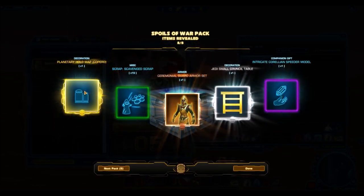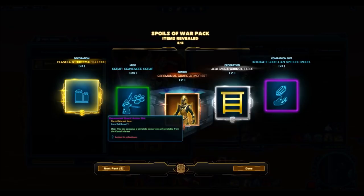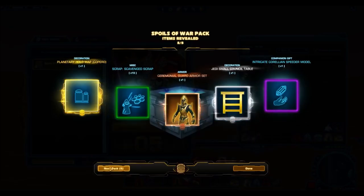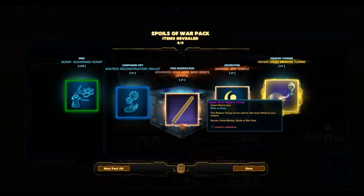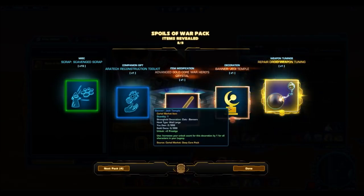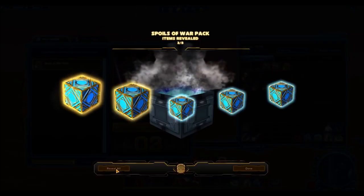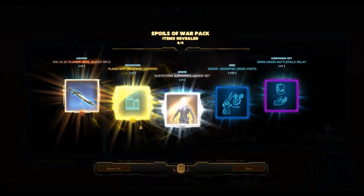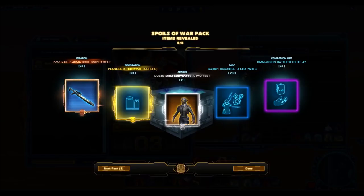We have another gold item — the Planetary Hollow Map of Kopero. Looking at the image online, it looks like a very nice decoration, so I'm excited to try that out. The other stuff is pretty nice too: we have the Ceremonial Guard armor set and the Jedi Council table. Oh wow, another Repair Droid weapon — we are getting really lucky with gold items here. I think that might be a side effect of the fact that there are so many gold items in this pack. More gold items means more chance of getting one. And here's another gold item: another Planetary Hollow Map of Kopero. I'm glad it's the nice gold decoration and not the Republic tank, which I'm not as fond of.